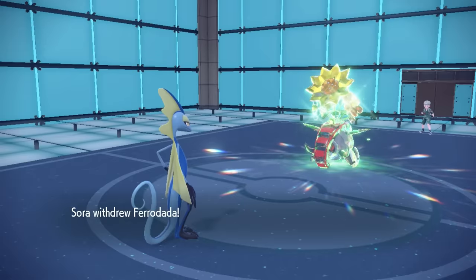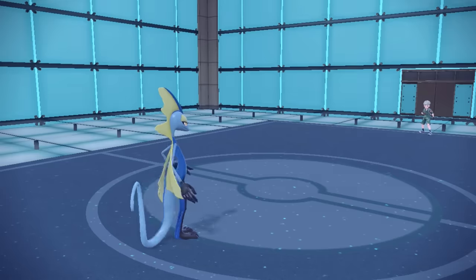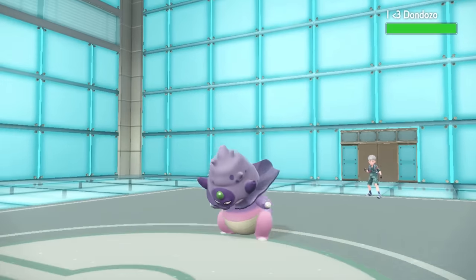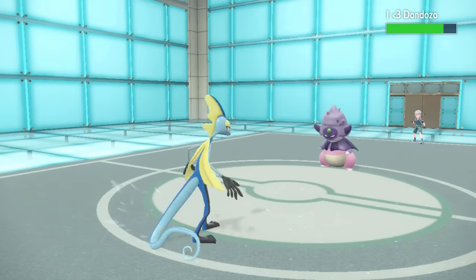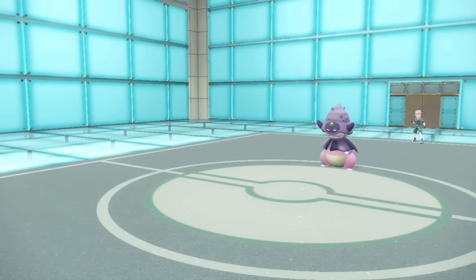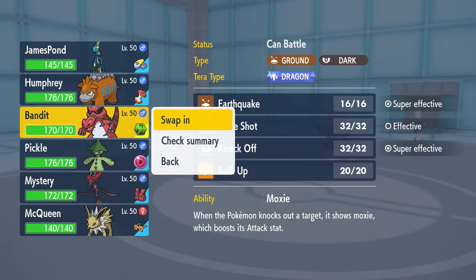At this point I figure this thing, unless it's running something like Tera Blast, is likely not going to stay in, so I decide to go for the Flip Turn — cover for that switch and grab some momentum — as they end up bringing in Galarian Slowking. The Flip Turn doesn't do a whole lot, but it allows me to bring in whatever I like, and it's looking like Krookodile has a solid matchup here.